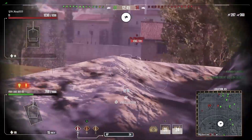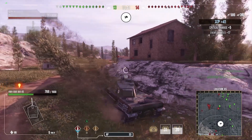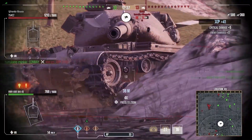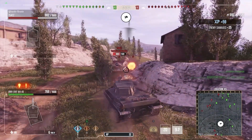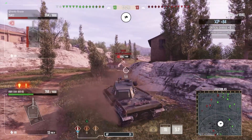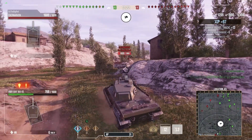Your best thing to do is if you're coming round a corner like this, for example, your cheek's covered, your upper plate's angled to the best it can be, and you will bounce shots. As you're going to see with this T-54E2, I keep myself wiggling — and he manages to bounce his whole clip off of my upper plate. Because the upper plate on this tank, when you're top tier, is really, really nice. You can bounce a great amount of shots.